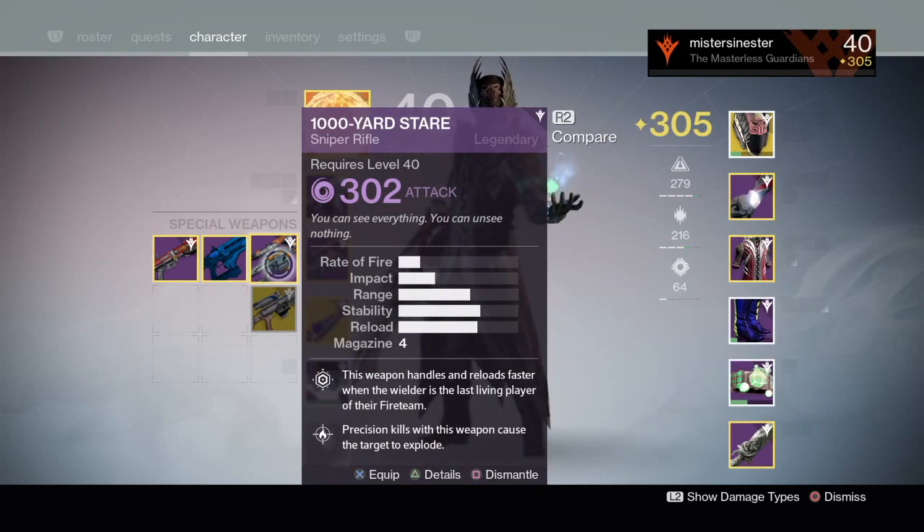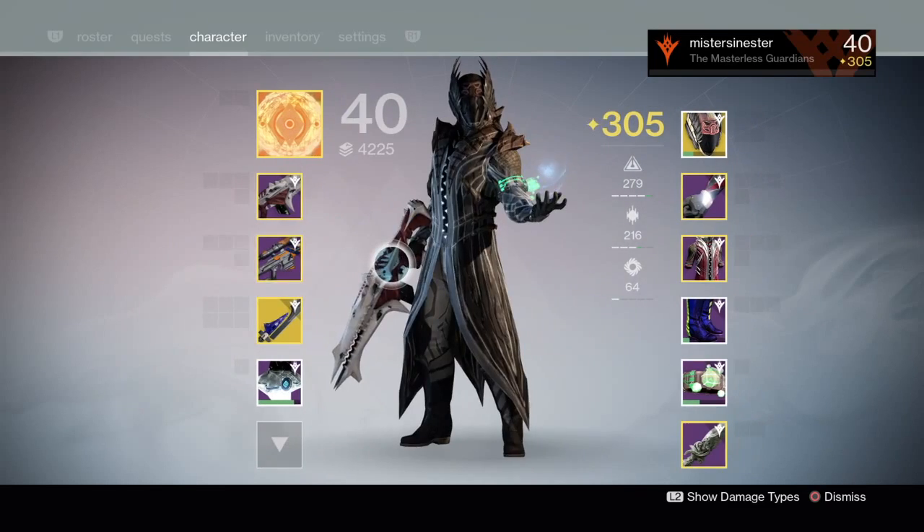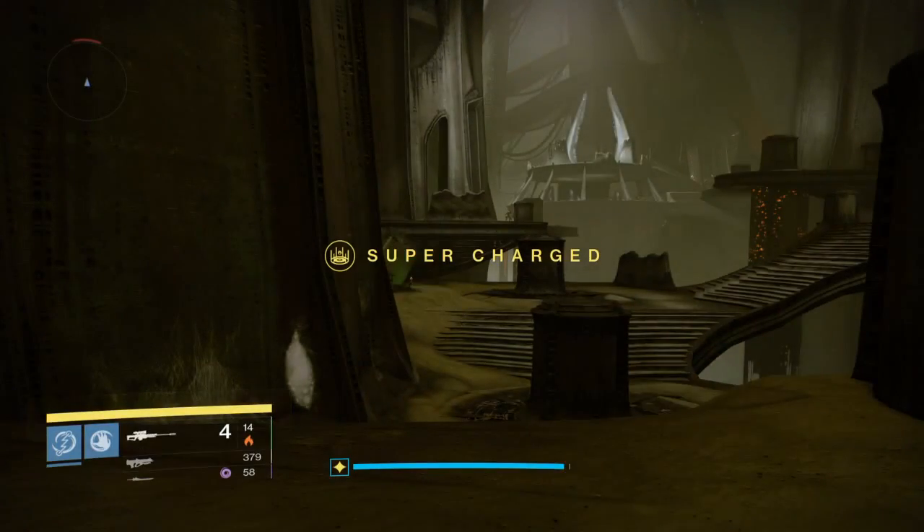They have the same range — the only thing that changes is their attack value. But since I'm going to keep my light level the same at 305, they will do the same damage.